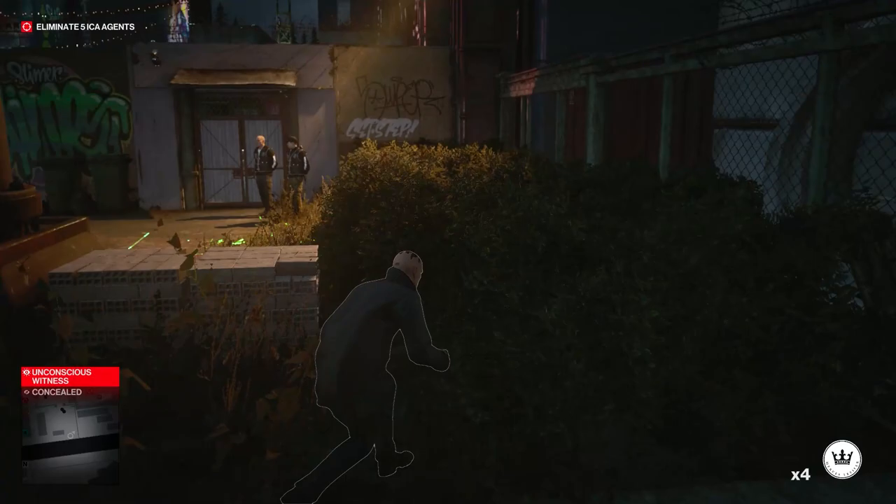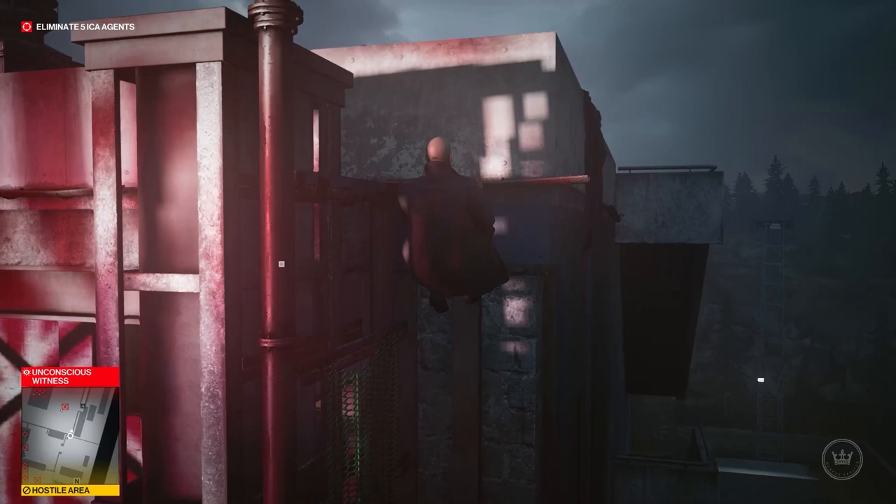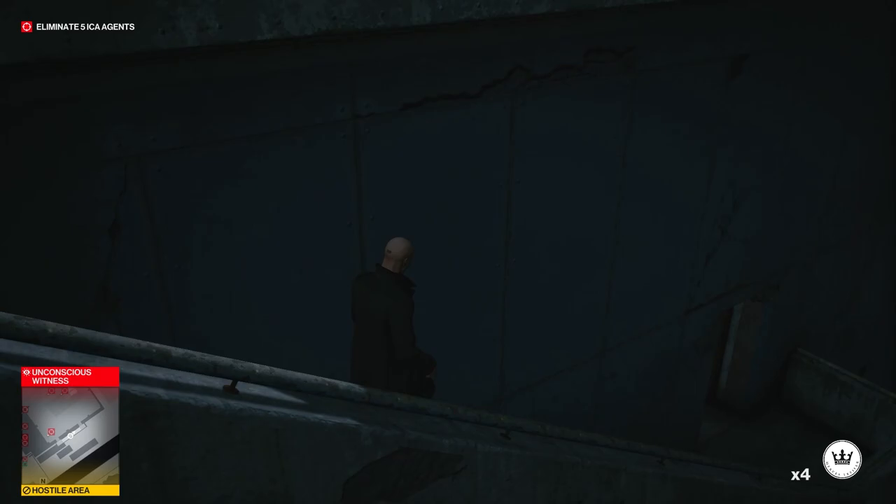Now you've got two guards, but we can still avoid these guys. We're just going to sneak into the bushes right here and go all the way up to this wall, then you can scale this pipe right here — go all the way up. At the top, hang on this metal bar, move over to the right, and then vault all the way to the top of the building.